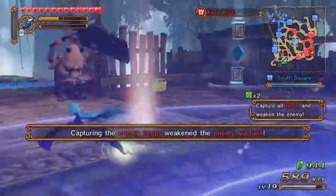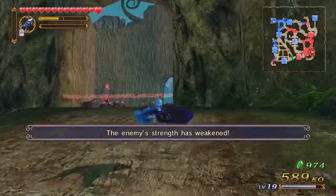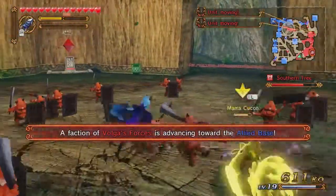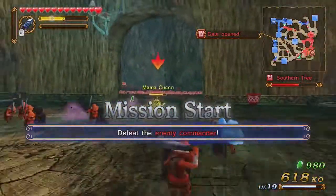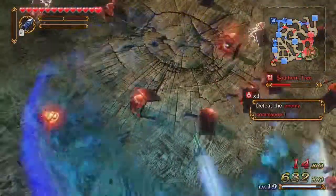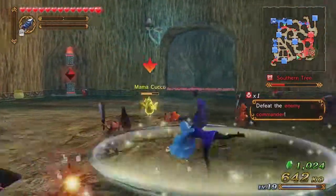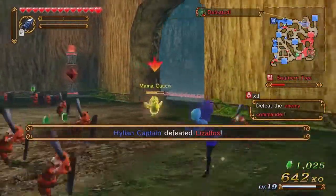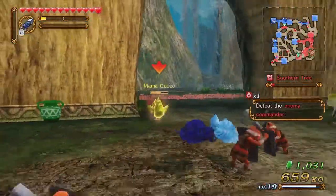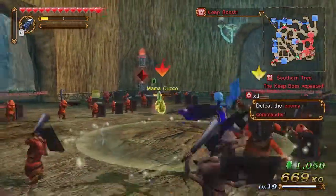Keep bosses appeared. We also want to keep a lookout for that Mama Cucco because she's going to be chasing after us — it's not very fun. This Cucco has a red aura around her, so she's going to be immune to knockback. Usually, if you take too much damage, you'll actually lose your A rank because you'll have taken too much damage to qualify.